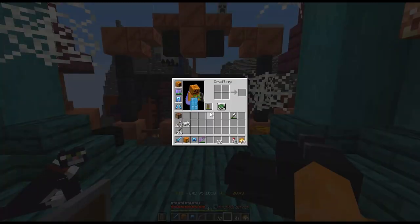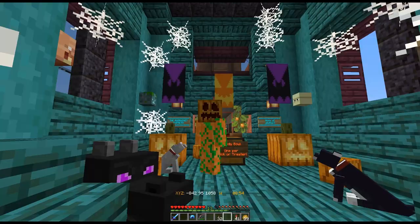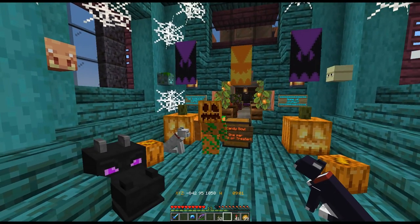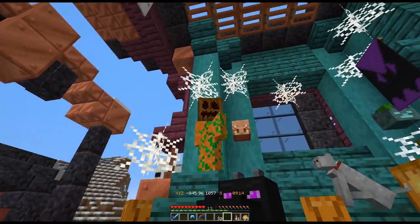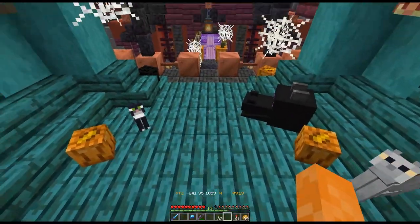I think this is where I'm supposed to get my picture taken and then I can get a treat. Let's see — I'm gonna take all this stuff off and put this on. I don't even put anything on because I'm already dressed. Okay, take a picture — smile! I am right at home here.